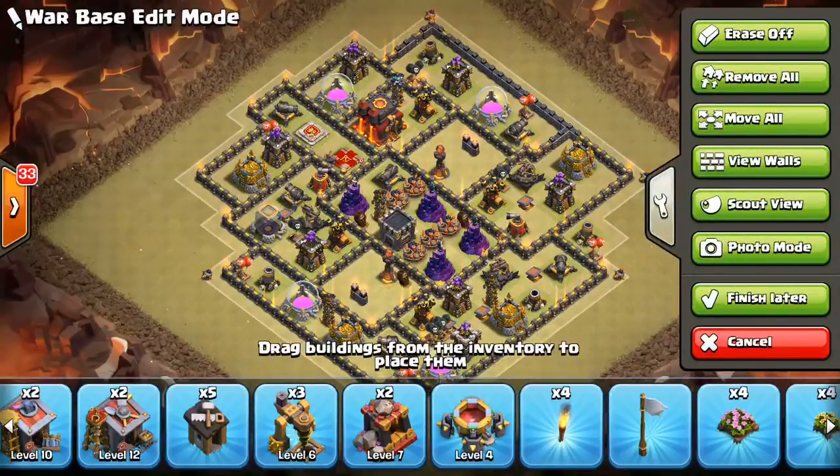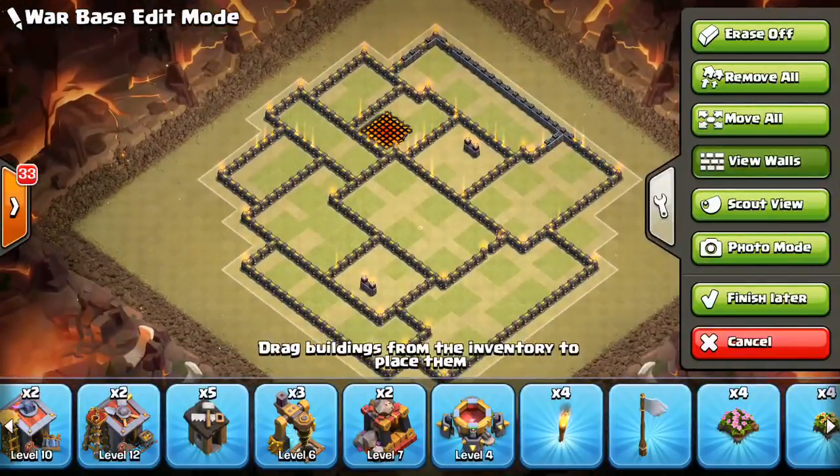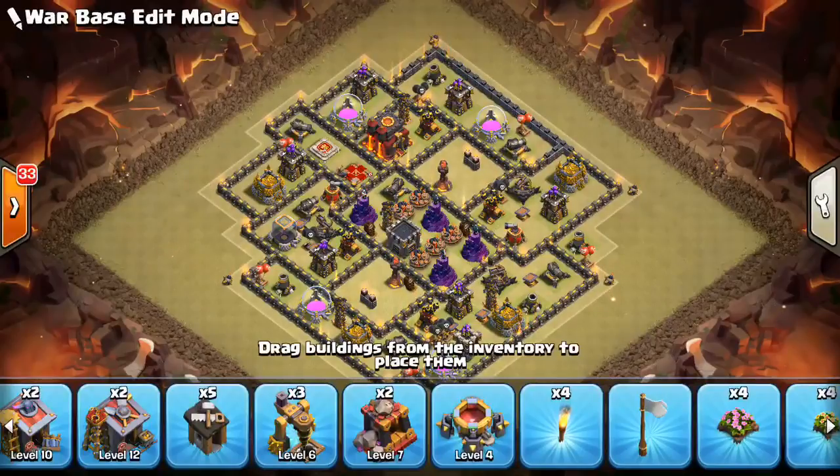Let's show the walls of the base — that's what it looks like. Pretty compact base compared to some. Let's go to photo mode so you guys can get a better look. So that's the base, guys — hope you like it and hope you like the series. You can comment what town hall level you want me to do next, and let me know if you want a follow-up video showing the base in friendly challenges. Thanks to all longtime subscribers and everyone coming to the channel — I appreciate you. Bisectatron out.